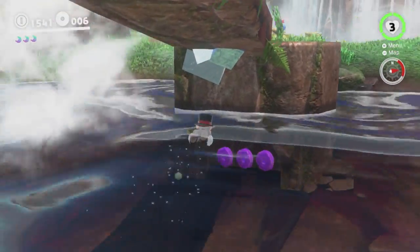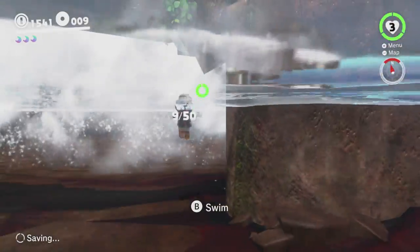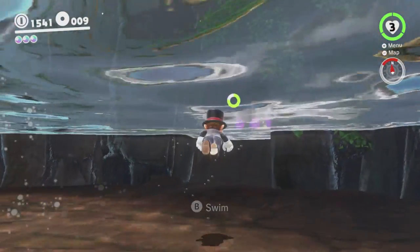Also, if you do the same moves as you would do for an air dive in water, you do a fast swim. Which is pretty handy, and I don't think the game tells you that except in a couple of signs. It's not obvious the way B for swim is.